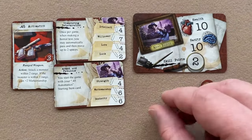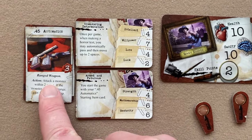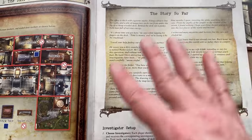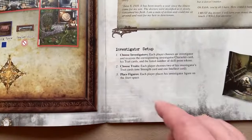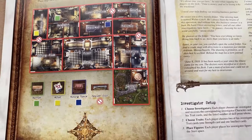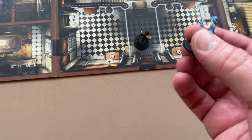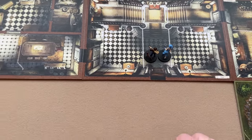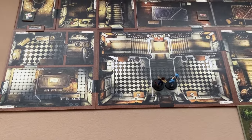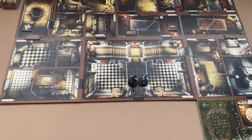I made the same choices for Jenny Barnes: one strength and one intellect card. The strength card gives her the .45 Automatic as her starting item, and she gets two skill points. Investigators read the 'story so far' text and place their starting figures on the start space shown in the map diagram — the foyer. Here are my Ashcan Pete and Jenny Barnes figures, which I painted back in 2011. That concludes the investigator setup.